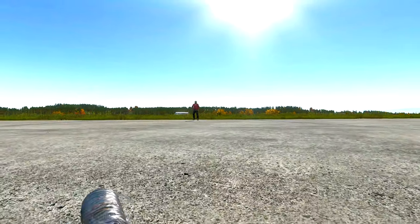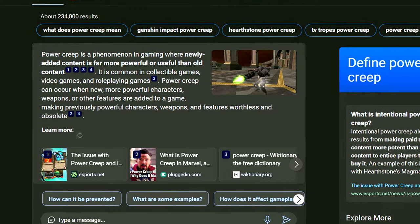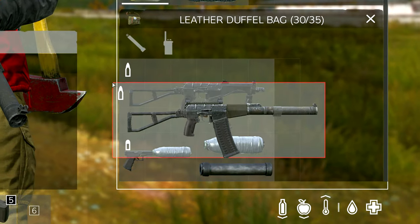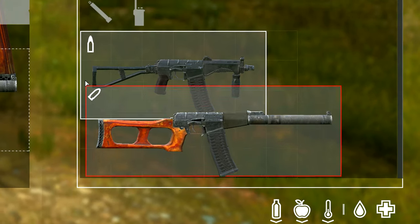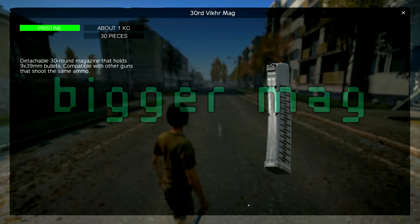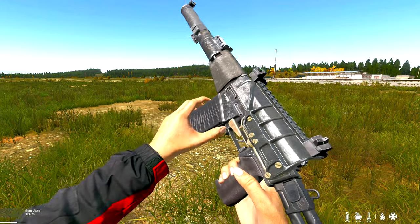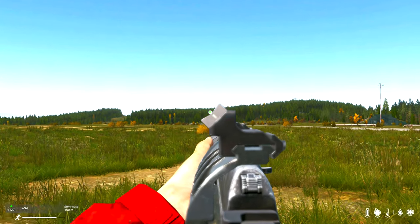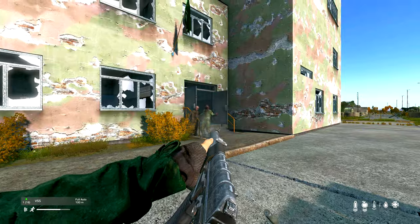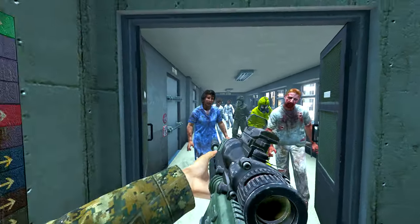Unfortunately, the only suppressor we can put on the Vakir as of now is the Improvised Suppressor. East's suppressor does not work, and I assume it'll stay that way to not power creep the VSS and the VAL. The Vakir is also considerably smaller than the VSS and VAL, both when held and in the inventory, allowing you to store it in larger jackets and smaller bags. Along with the Vakir, 1.24 introduces the 30-round Vakir mag, which can be used by the Vakir, VSS, and VAL alike, including armor-piercing rounds. Previously we only had 10 and 20-round mags, but these 30-round mags could change a lot in the CQB meta.